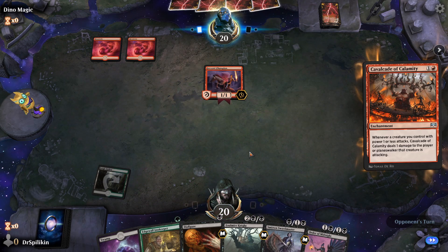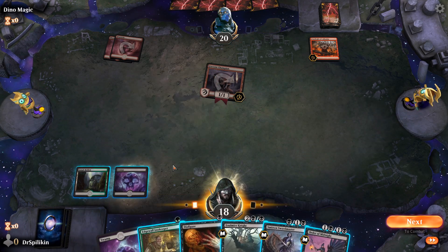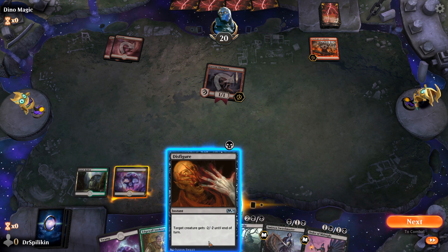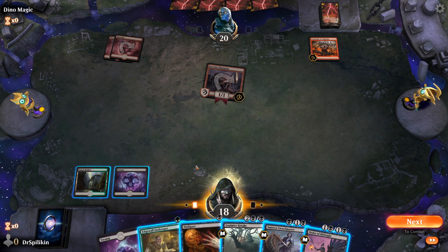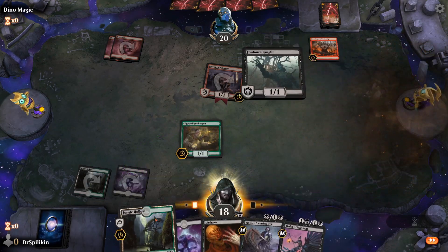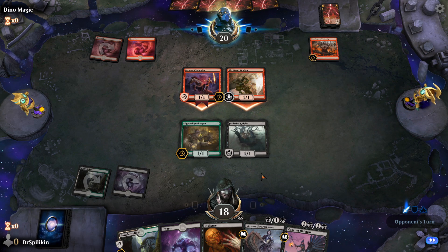Mono Red here, Mono Red there — it's everywhere. Old McDonald had one and it spread like a disease. Now we can Edgewall Innkeeper and Disfigure, or we can get down one of these other free creatures. We're going to go Edgewall Innkeeper into a Foulmire Knight to get that card draw — that's what we really want and need before this Edgewall Innkeeper gets destroyed. Tenth Street Legionnaire, okay, and swing in.